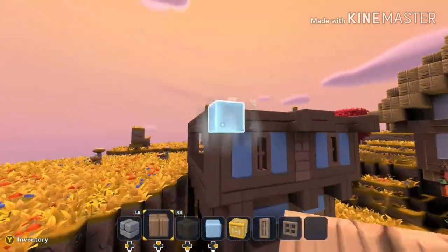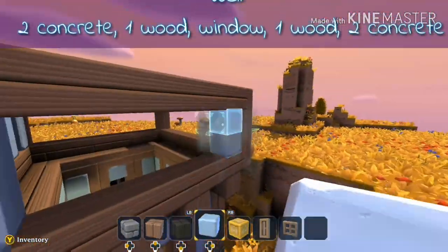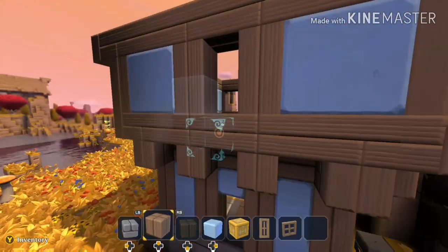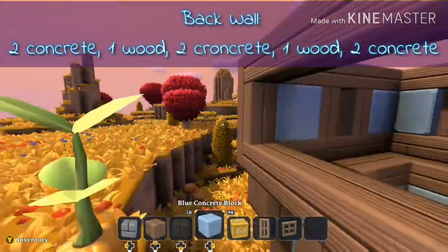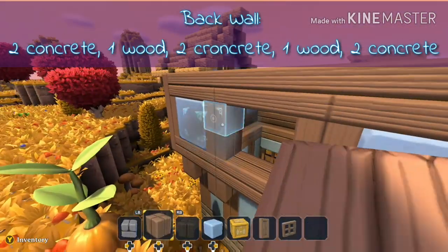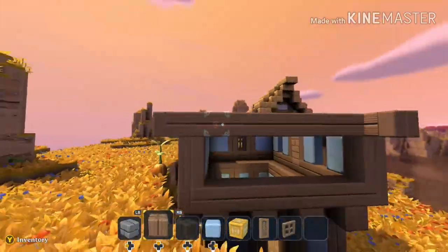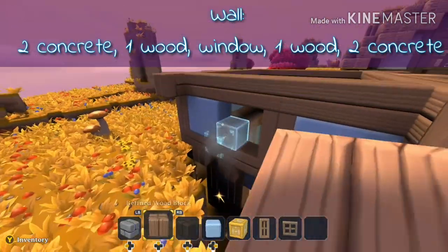More slats for prettiness and structure. And this wall is two concrete, one wood, window, one wood, two concrete. You could always put a window in one of those concrete gaps if you wanted, like the two wide one, not the skinny one. More structure, support, slats, whatever. This wall is the same as the other side wall.